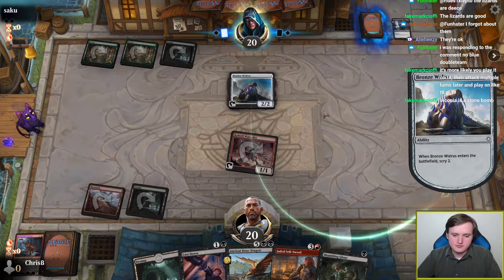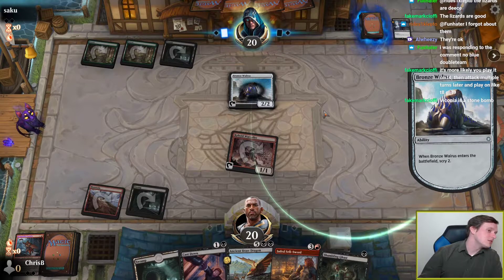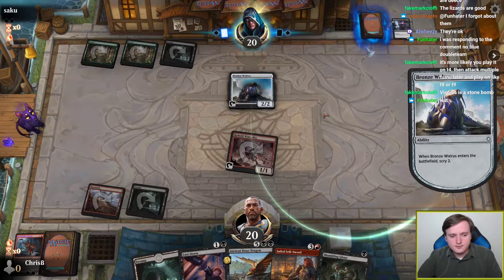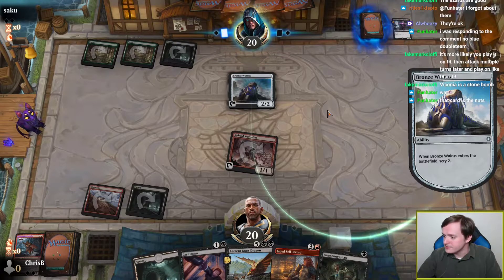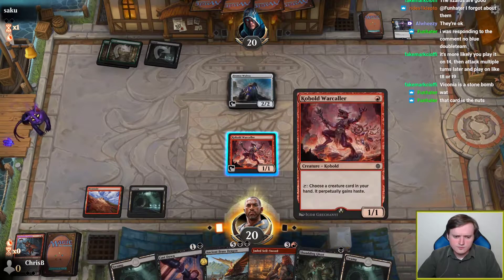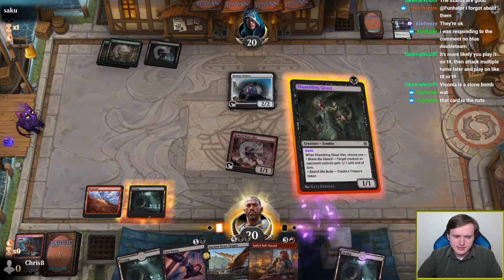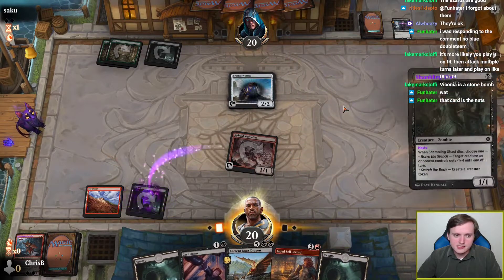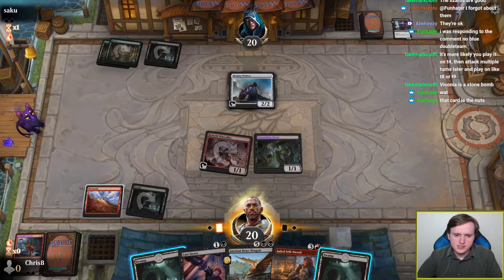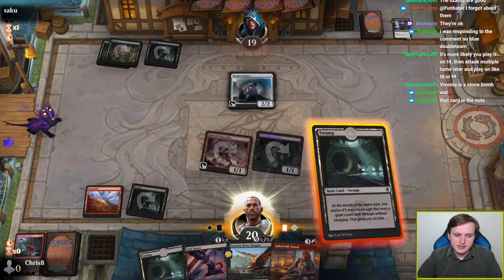Yeah, that's kind of a problem. Retrieve socks? He just took off not too long ago to go get food — he was chilling on the bed up until then. I guess I get to get in for one because the opponent isn't going to want to trade their Bronze Walrus with my Shambling Ghast. Hasty Ghast gets in. Am I supposed to cast down a Bronze Walrus? Probably not.